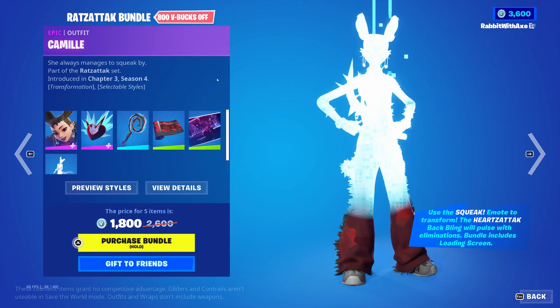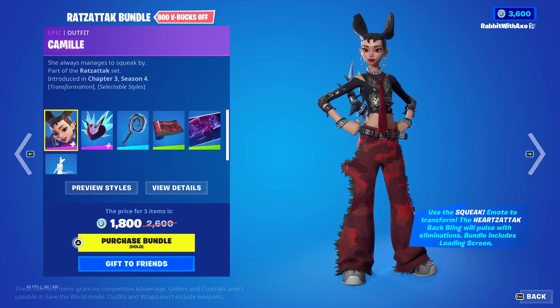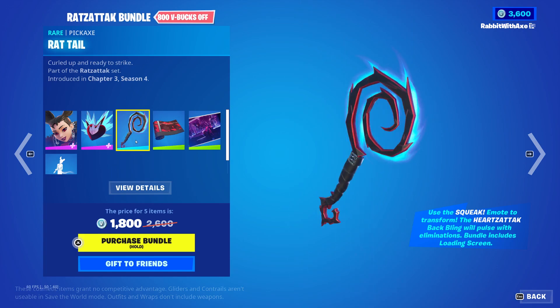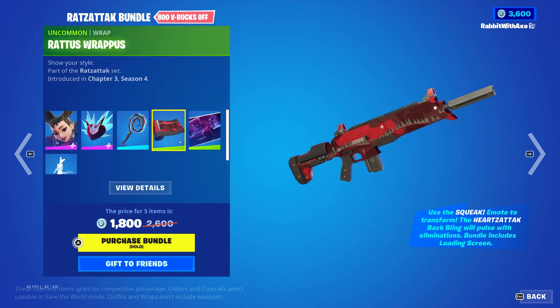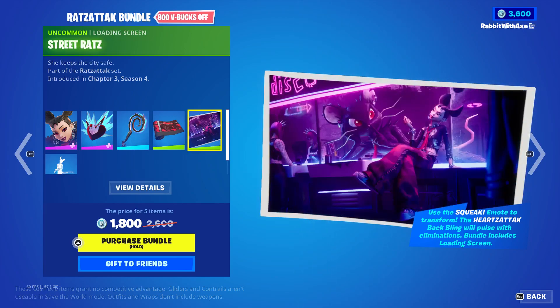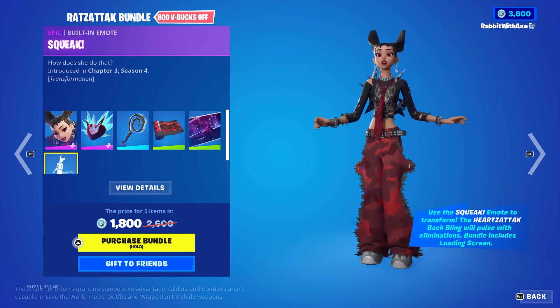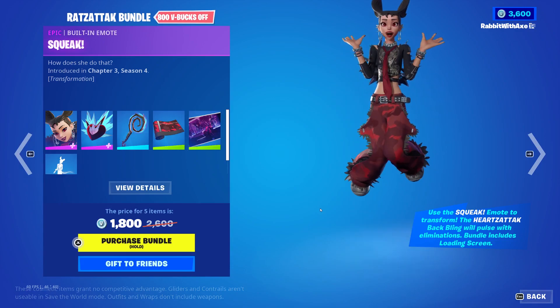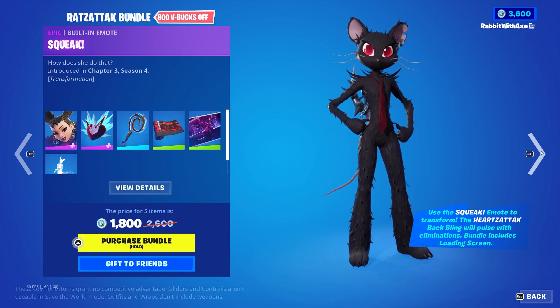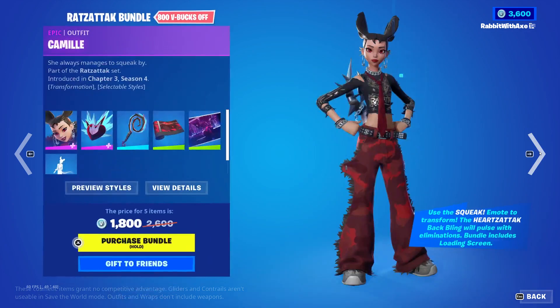We have the Rat's Attack bundle with Camille, Heart's Attack, Rat Tail, Ratus Rapus — which I quite like as a name — the Street Rat's loading screen, and the built-in Squeak emote. The skin does have an edit style for an alternate look; you can get those separately if you want.